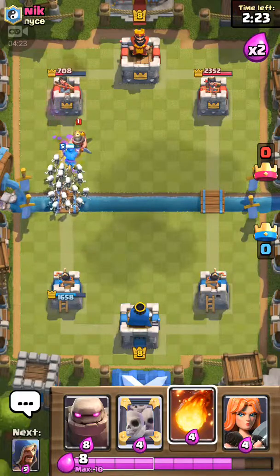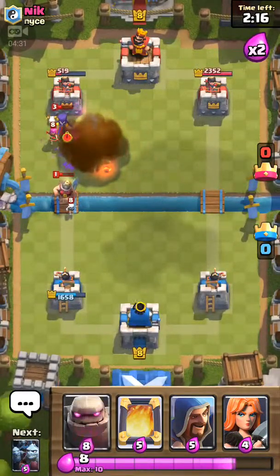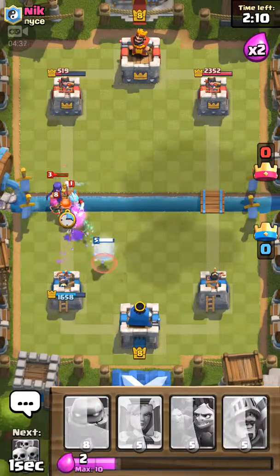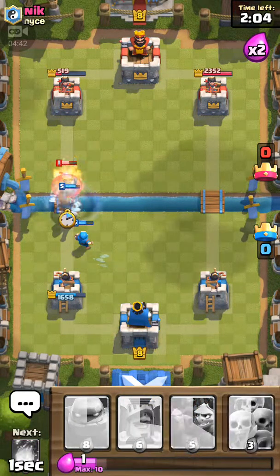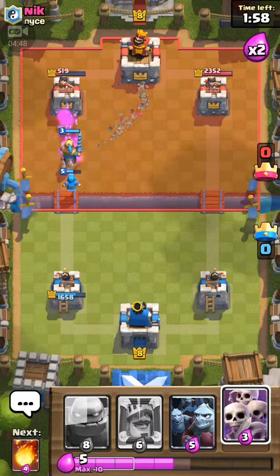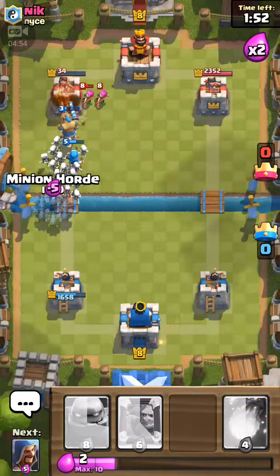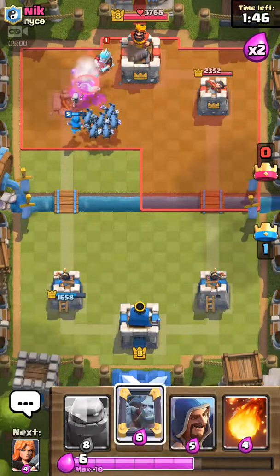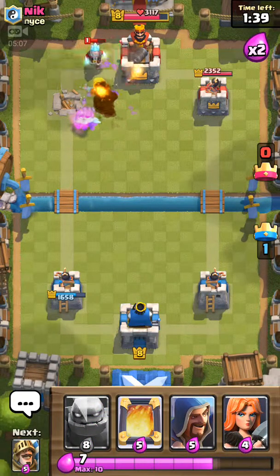He has a bunch of legendary cards, but I really find the ice wizard useless because he doesn't do that much DPS. He can be useful for distracting because he makes targets move slower, so he's really good at distracting enemies, but for DPS he's not the best. If you use him against a sparky or something he'd be good because he slows down the enemies to about half speed.